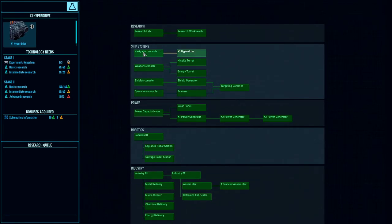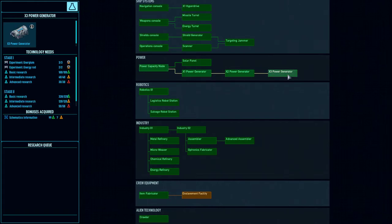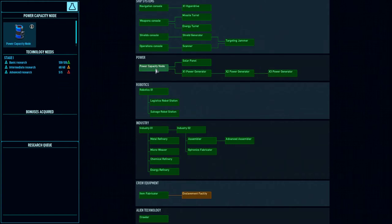These are ship systems. We have navigation, weapons, shields, and the targeting jammer. Power — we have the generator tree. There's no longer a generic research speedup to get to the later generators; you just have to drill straight through the tree. The first thing on the tree is the power capacity node, which is interesting. You always have that available whether you're going the generator path or the solar panels path.